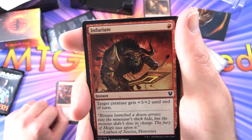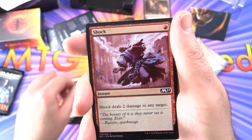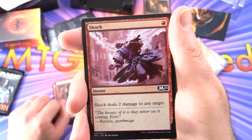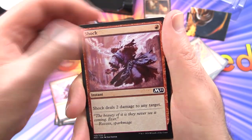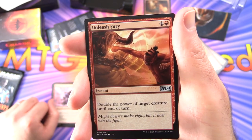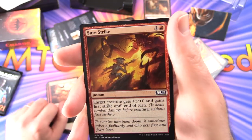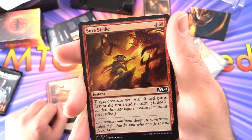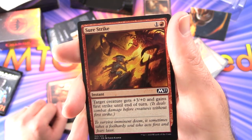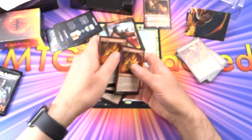Infuriate - instant for a single red. Target creature gets plus three plus two until end of turn. Two of those. Shock - how could you have a mono-red deck without Shock? Instant for a single red, deals two damage to any target. Only three of those. Unleash Fury - instant for two, double the power of target creature until end of turn. And Sure Strike - instant for two, target creature gets plus three plus zero and gains first strike until end of turn, so it deals combat damage before creatures without first strike. A couple of those.